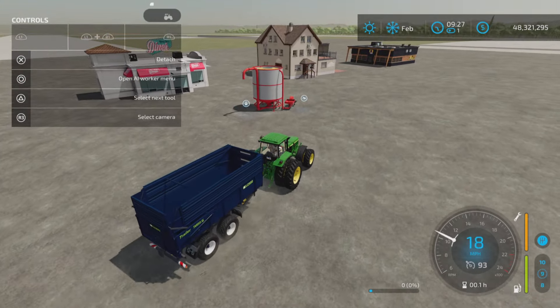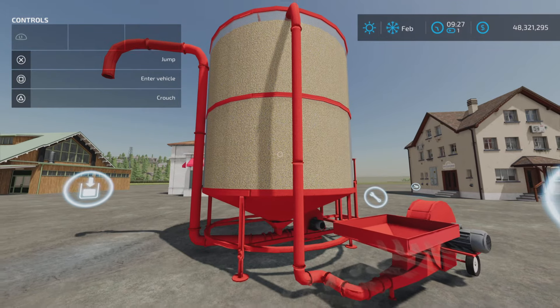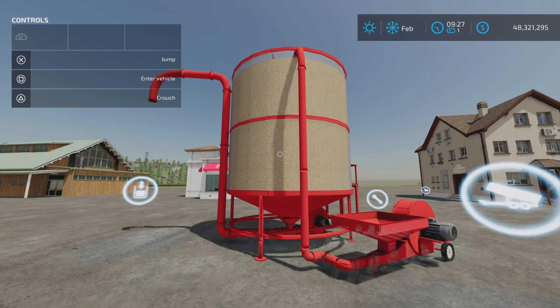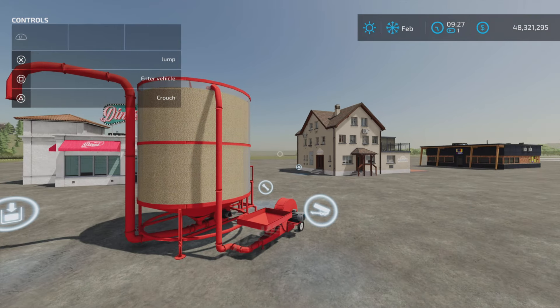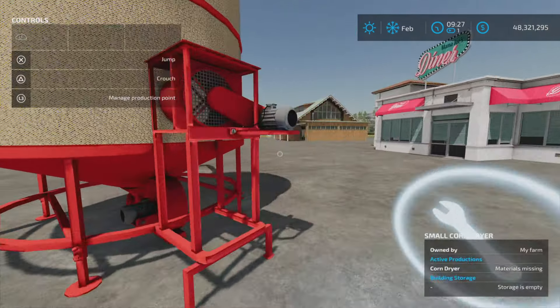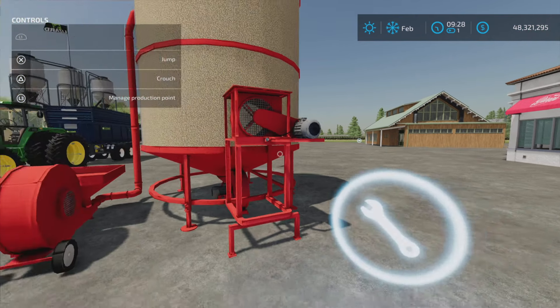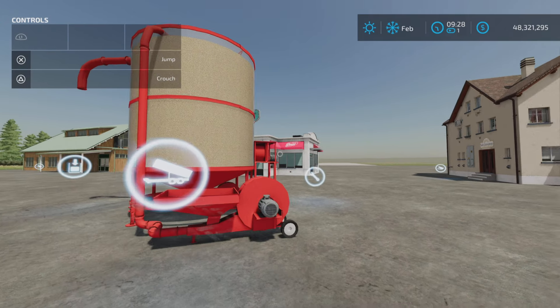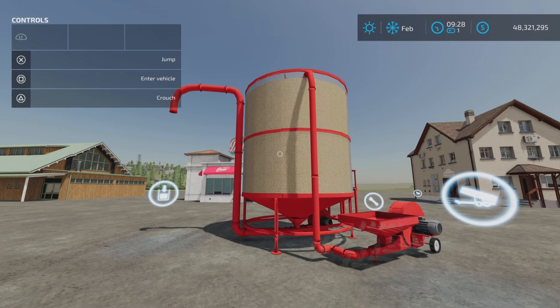My suggestion: check prices before you throw corn into the dryer, just to make sure you're actually getting more money for dried corn than for wet. Keep in mind that the recipe is 15,000 in and 12,900 out — you're losing 2,100 liters in the drying process. Factor that in, but it's not really a knock on the mod — that's just how drying works.